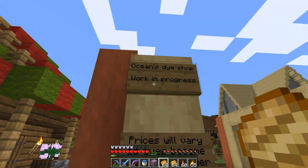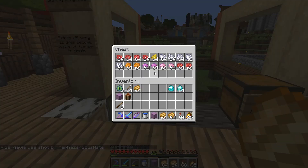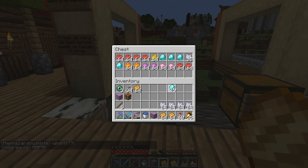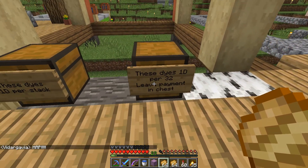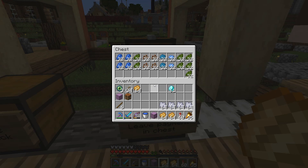Potions dye shop — work in progress. These dyes are a diamond per stack. I might buy the bone meal just because I like bone meal. Four stacks — does it still count if I don't use it for dye? I'm sorry if that's not okay. These are one diamond for 32. I also don't want to mine lapis — so there you go.